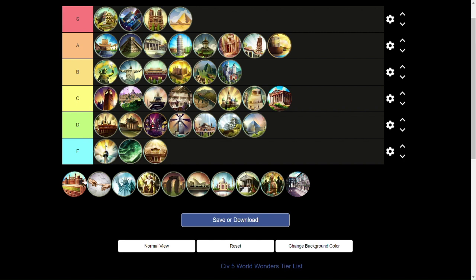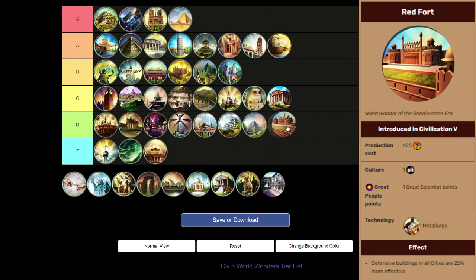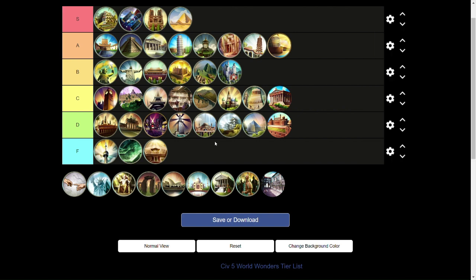Next up, Red Fort is pretty much just like Himeji Castle — it just makes defensive buildings more effective. You should only really be building this wonder if you're getting invaded. Other than that, it's really not anything special. Just like Himeji Castle, you should only be building Red Fort if you're surrounded by warmongers.